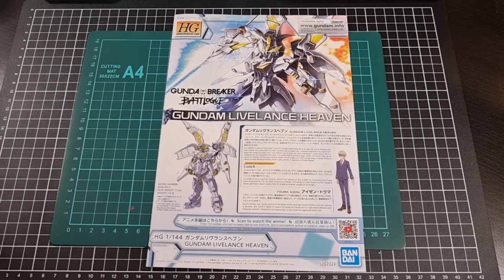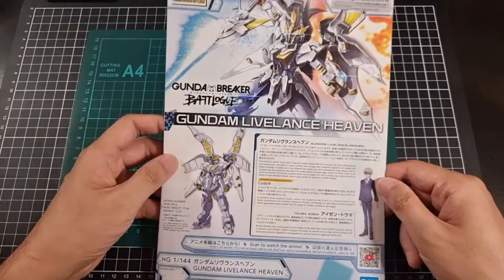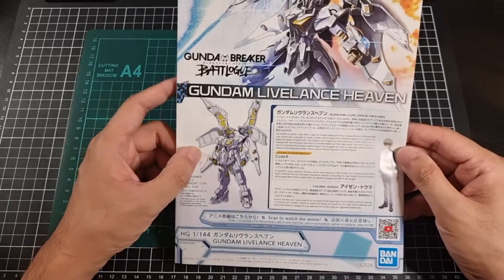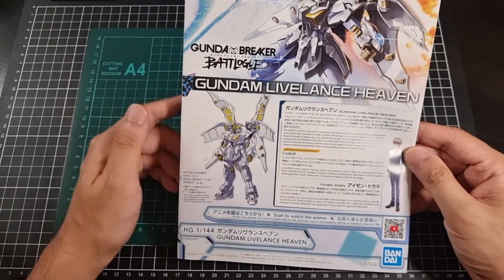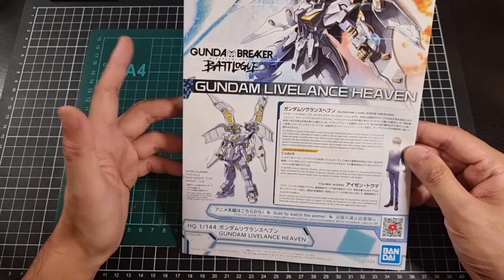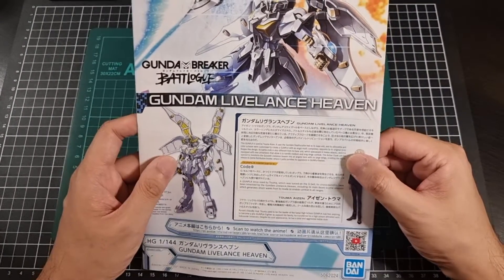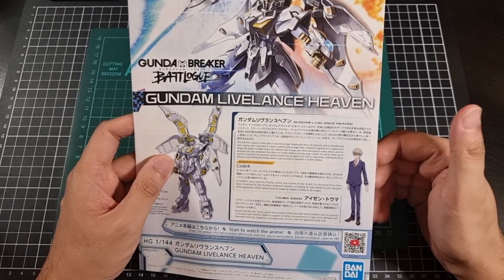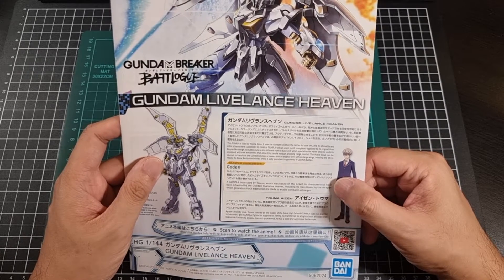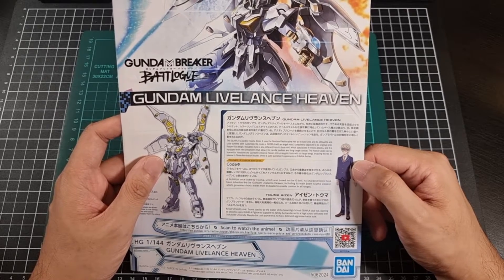Okay, so with everything now out of the bags and the runners ready to look at, let's first have a look at the Live Lance Heaven manual. The top of the manual has the cover art once again — nice line art of the Live Lance, and to be honest that looks fantastic. I would almost be tempted to grab another one just to build it in its correct colors. There's also some information about the Live Lance which we would have seen on the outside of the box, and the pilot shown both in his persona within the Gunpla world and in the real world.